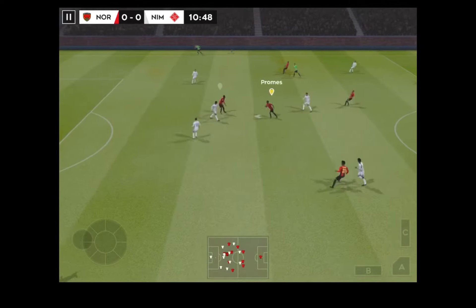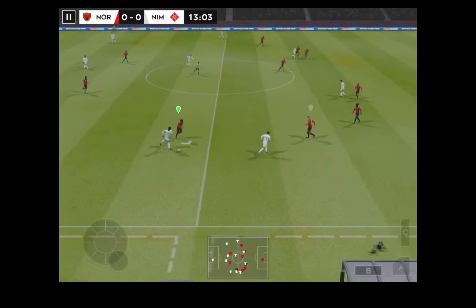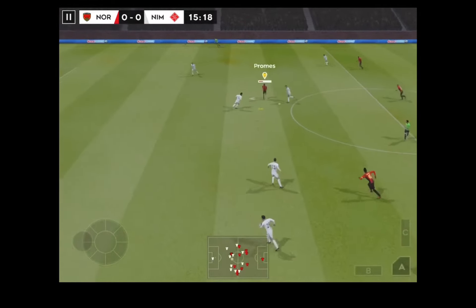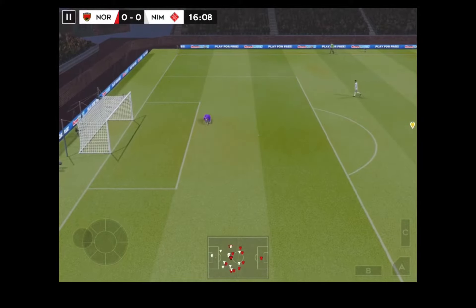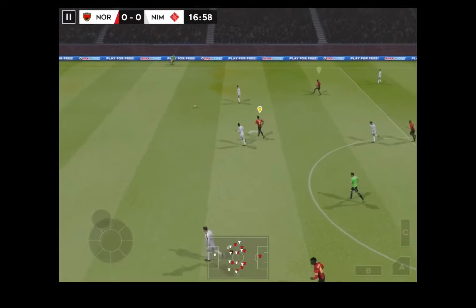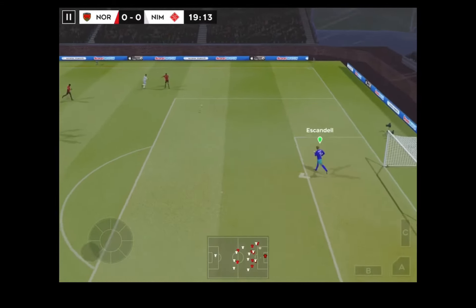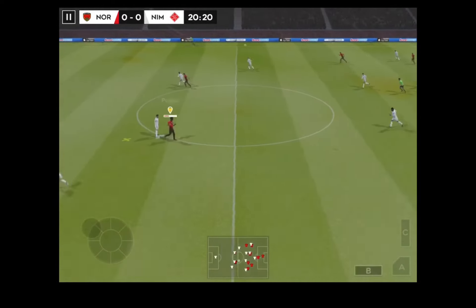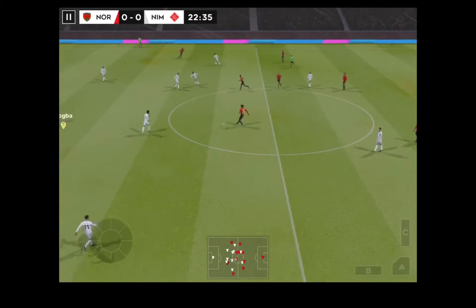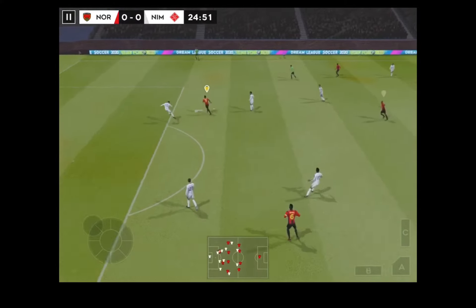The striker picks it up. Well timed there. Great defending. Now it's Pogba and he hits it. Easy for the goalkeeper there. Thrown out by the keeper and that's lofted upfield. It's back to the keeper. He's headed the ball forward. They've won the ball back again. Confident pass. And this really takes the pressure off the defence — some safe passing from this team.